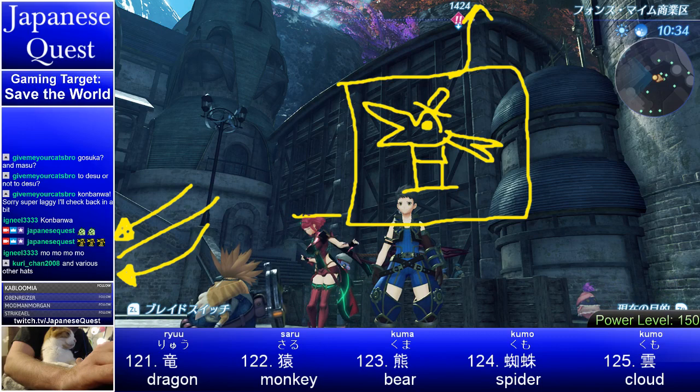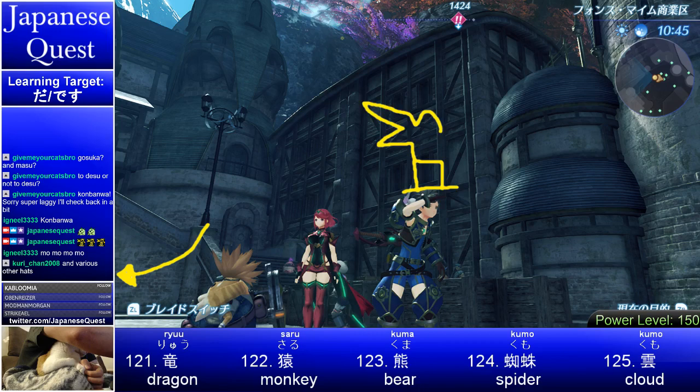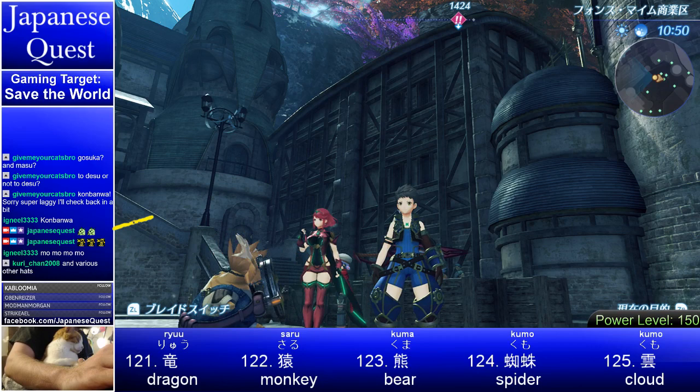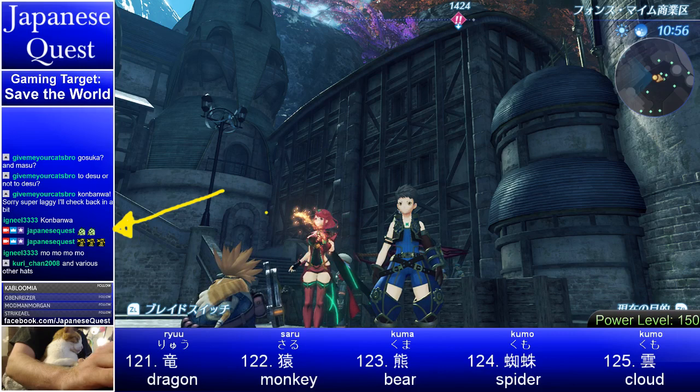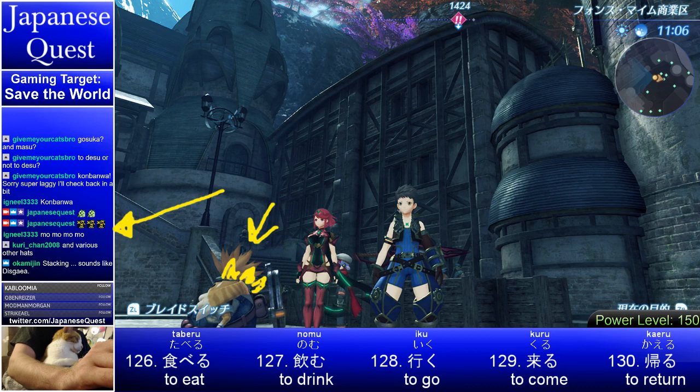The idea being: we have the game, but on top of the game we have another game — learning Japanese. And on top of that you can stack more things, and it goes on and on. You can keep leveling up in different areas. It's another strange emote that now exists in the world — the Level Up Hat.